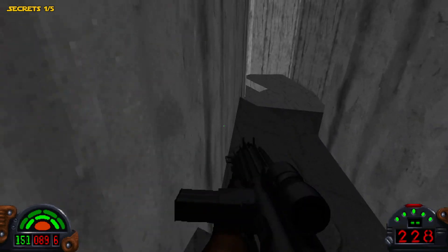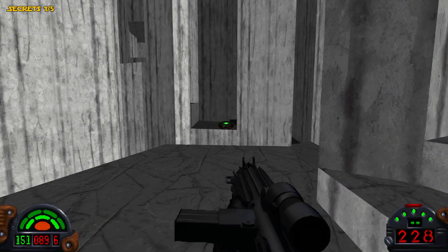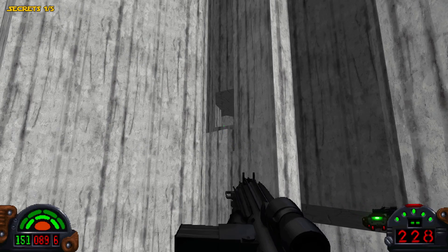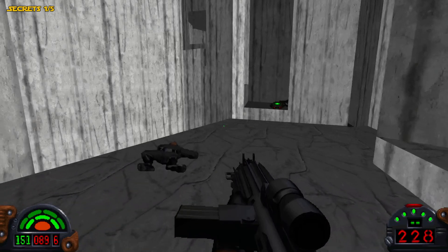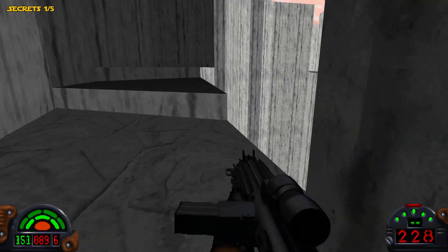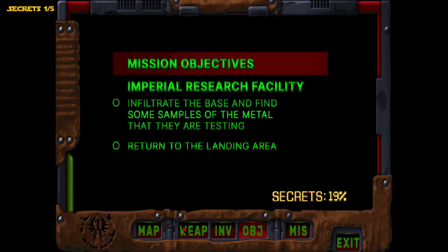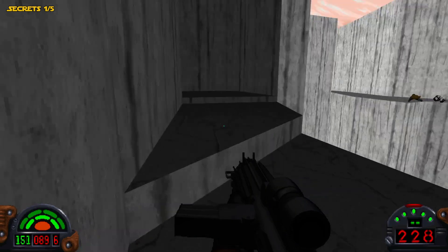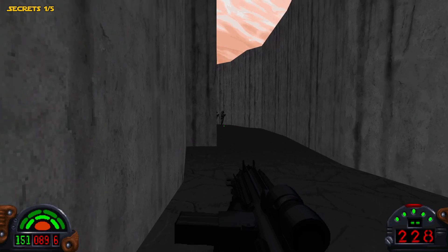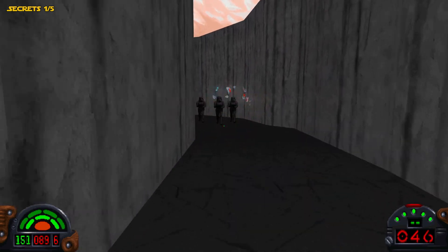We'll make our way up here to the second secret. Where you would normally go is right there — that's where you enter the research facility to gain entry. But what we're going to do is grab the second secret. We have the first secret and it says 19% secrets already. The second secret is actually at the back of the facility where you exit out after we make our escape.